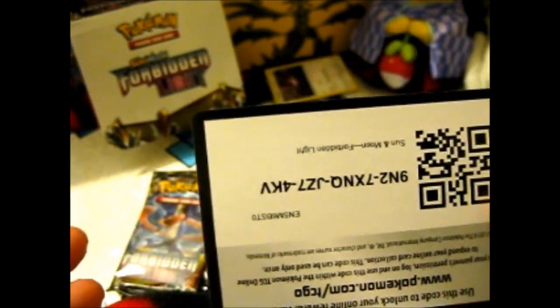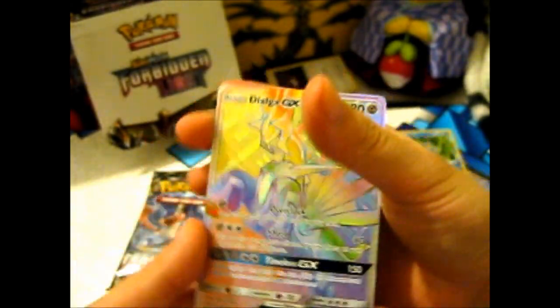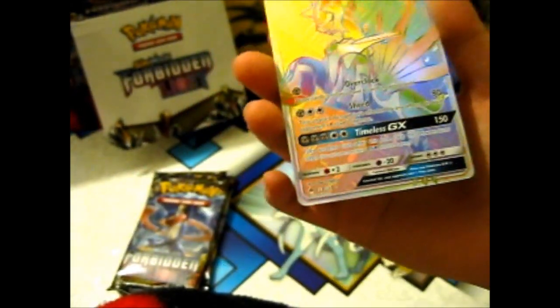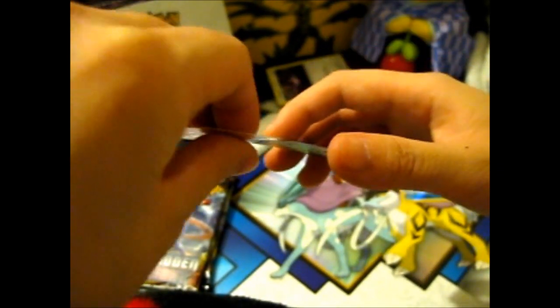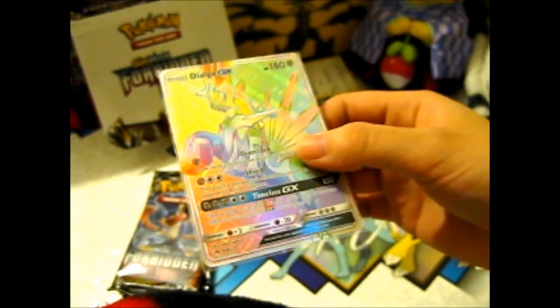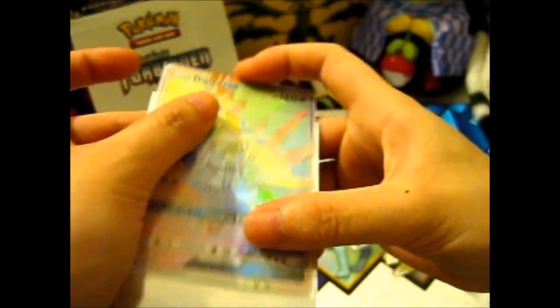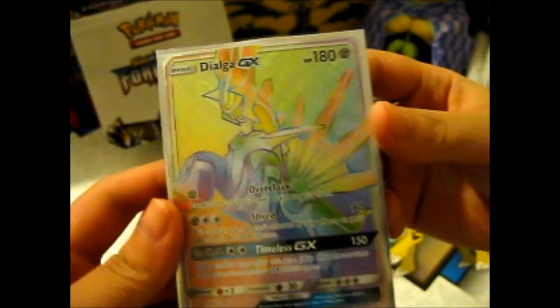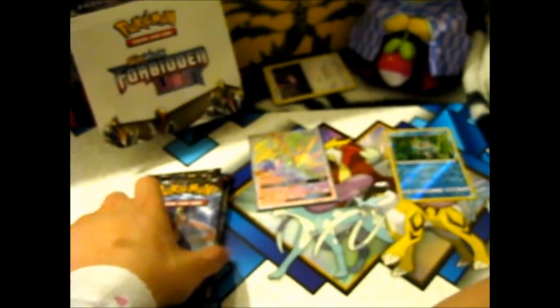See if you can get it upside down — watch my Elite Trainer Box video and you will understand why I do this. Well, I was hoping for a Greninja rainbow because Greninja is my favorite, but now I've got a double of this. Not as psyched about it since I have one already.